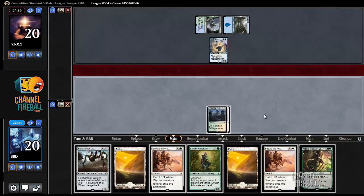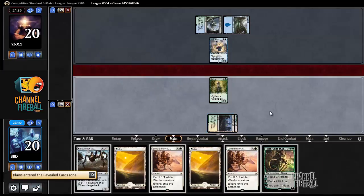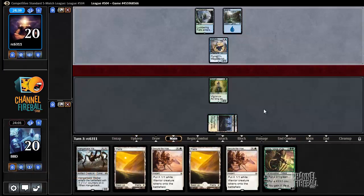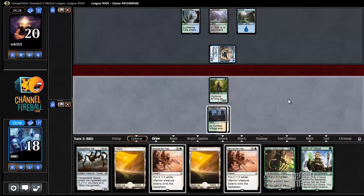We'll go ahead and reveal and play Sylvan Advocate. We're playing a Sultai colored deck, so no real idea what we're dealing with here.